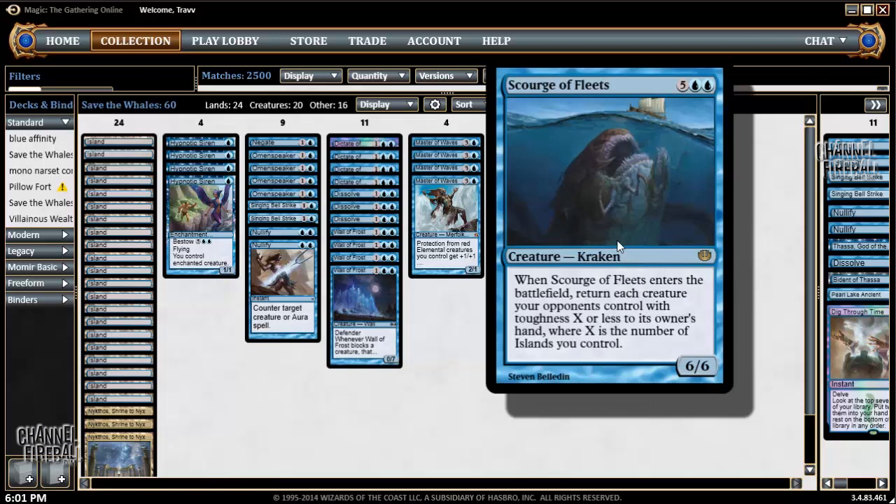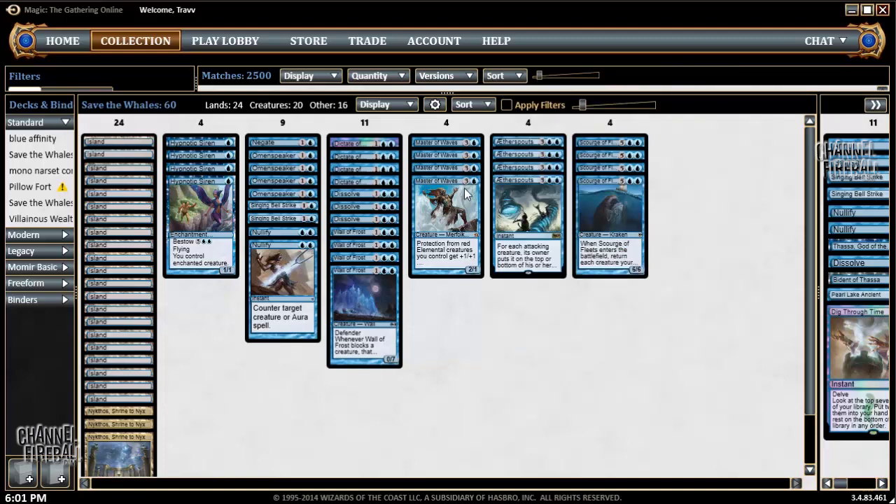The closest remaining whale species is Scourge of Fleets, as we can see — loves islands. So showing my support today for the basic island and for the whale and blue underwater type species.